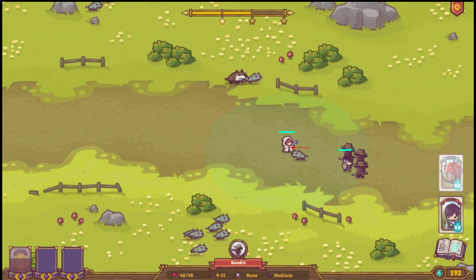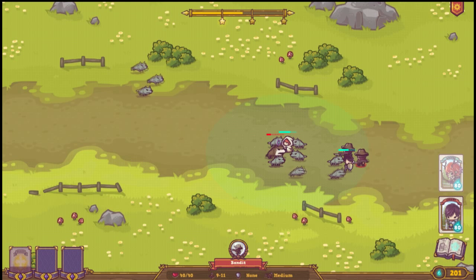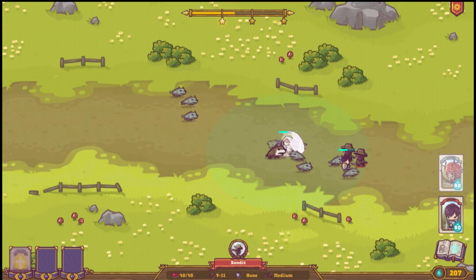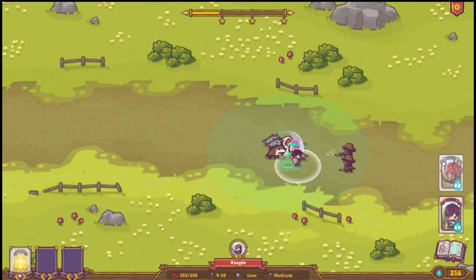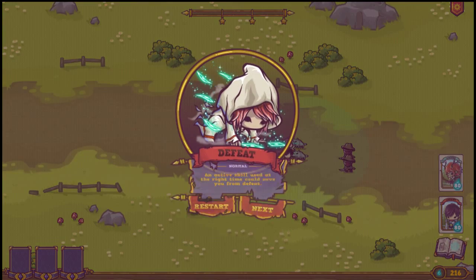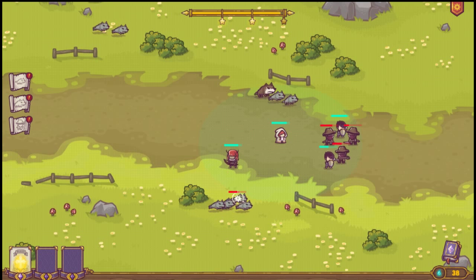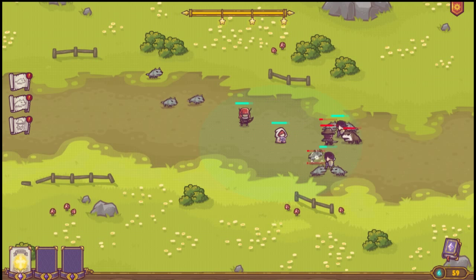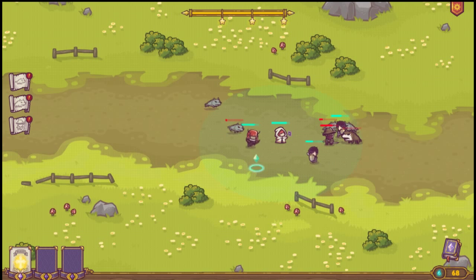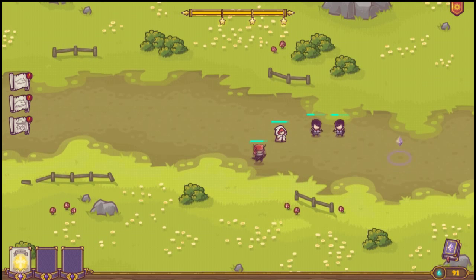It looks like we're going to be ambushed. We are being ambushed — this is not good news, but we're going to try anyways. So we just skipped forward and I saved you guys the two or three times that I died in the same spot, not realizing that I could and should summon a second unit, which is the archer you're seeing on your screen right now. Everything in life is a learning process, right? Why shouldn't this be as well?